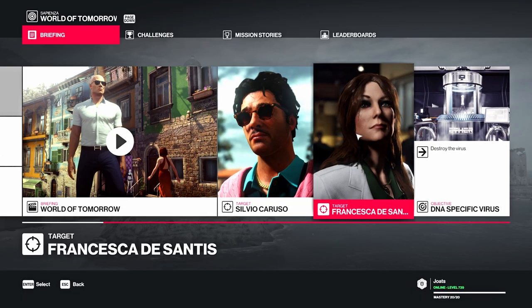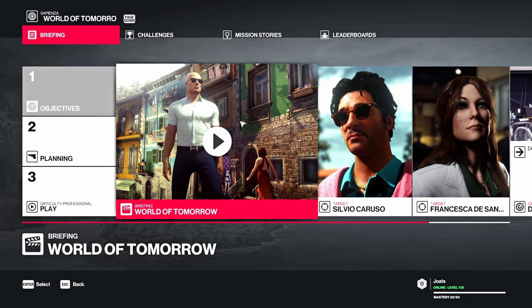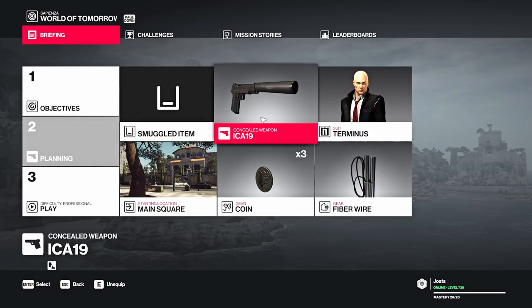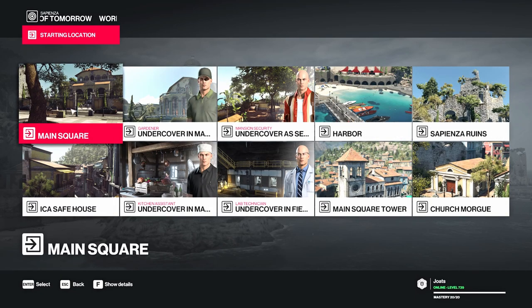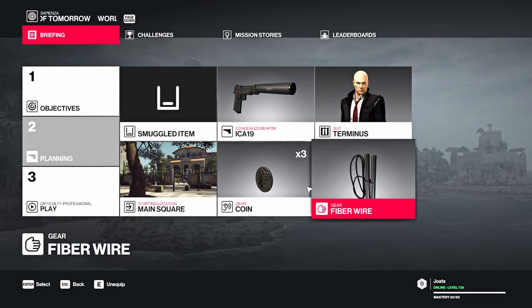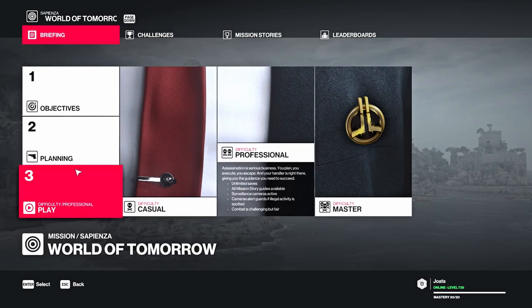Hi everybody, Jotes here. We're doing World of Tomorrow, Silvio Caruso, Francesca De Santas, DNA specific virus. This is part of the simple speedrun series. We're doing it default start, the default items. That means we're starting in the main square, got the coin and the fire warrior. I'm going to choose not to bring the coin or the fire warrior, so I'm only going in on the pistol, professional difficulty, and I'm going to show you how to get silent assassin suit only.